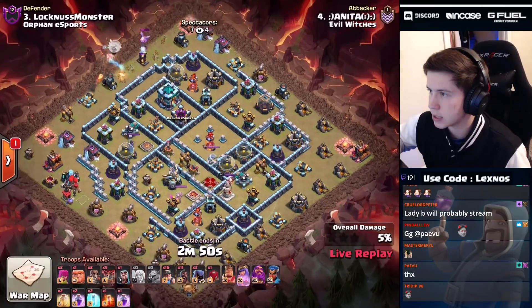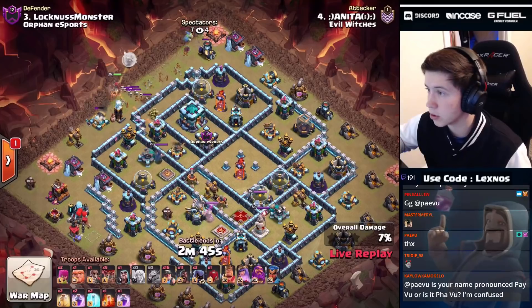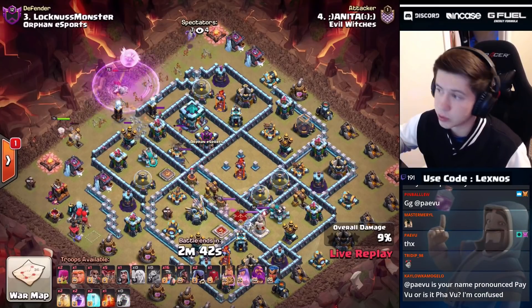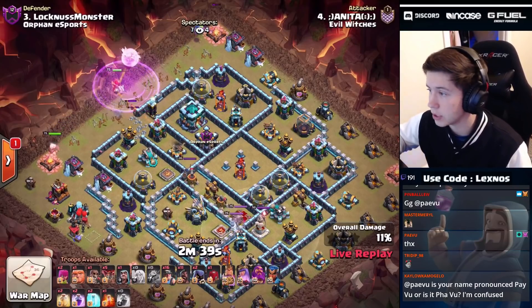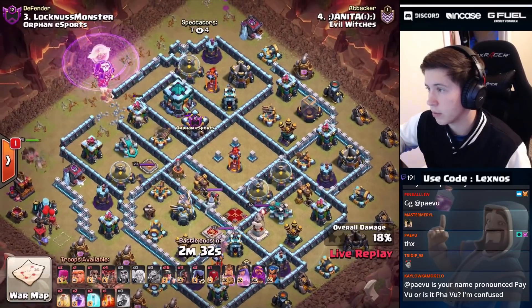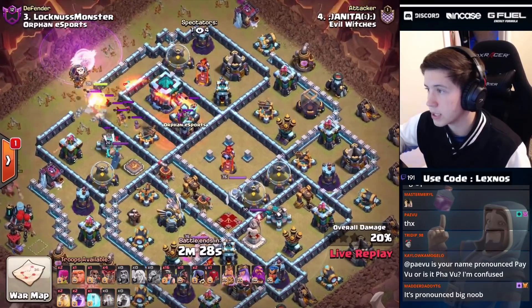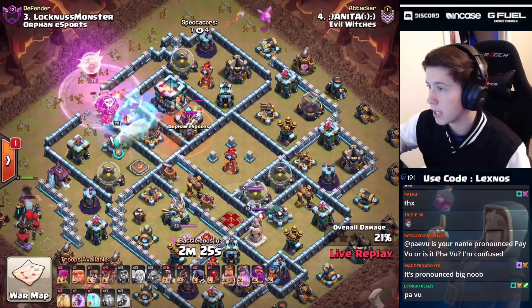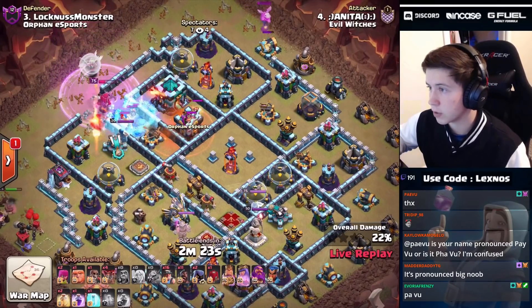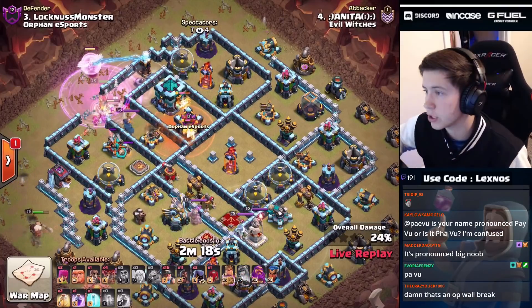She's coming in with a queen charge hybrid - one of the best attacks in the game. Baby dragon funnel on the top side, queen at eleven. We find a bunch of teslas early and a skelly trap. We wall break to give the queen access to the scattershot, the clan castle troops, and the town hall. I'm a little worried about the healers being in range of the giga inferno beams. We poison the super minions, freeze the headhunters - doing everything perfect so far. But that queen is taking a lot of damage.